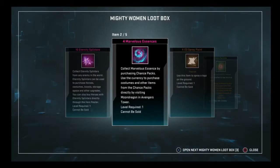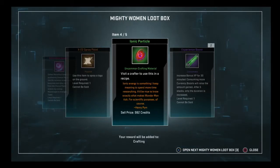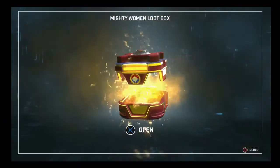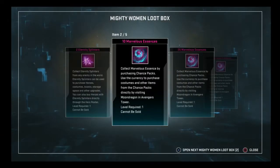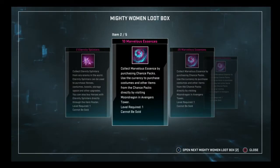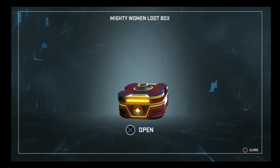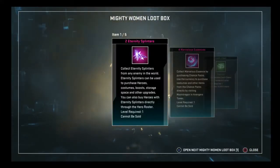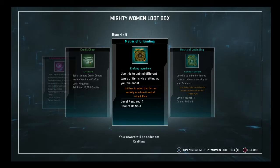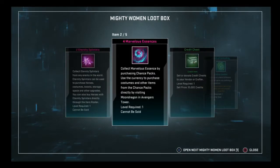10 Eternity Splinters, 4 essences, X-23 spray paint, ionic particle, and 2 experience boosts. We really need these last 3 to come through. 35, 39 Marvel essences — that's something, I'm happy with that. That's almost enough to get one of the cheap skins. I had a good feeling about that one. I see him back there, he's hiding. 2 splinters, 4 essences, a medium credit chest. Oh my god — twins. It's like your best friend you've known your whole life and all of a sudden you find out that he's a twin. That's what this is. What do I have, like 20 of those today?